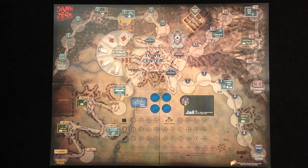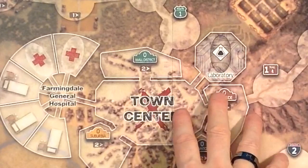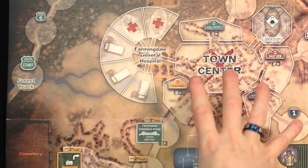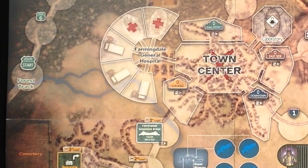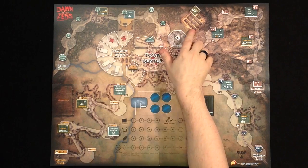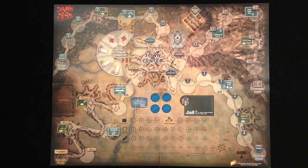The town center belongs to all tracks. There are some special spaces like the laboratory, which is not part of any track but where a science hero can do research and maybe find a super weapon. There's also the Farmingdale General Hospital, also not part of any track, where injured people end up — if they don't end up in the cemetery. There are two spaces for hospital staff, plus a refugee camp where refugees that make it to the town center are placed and can potentially be recruited to help you.